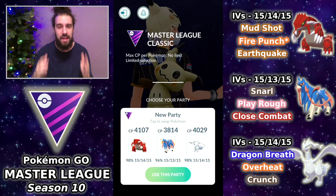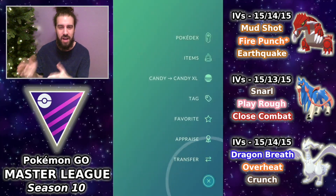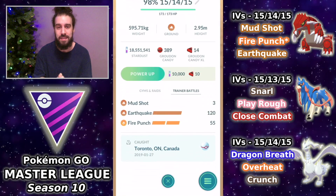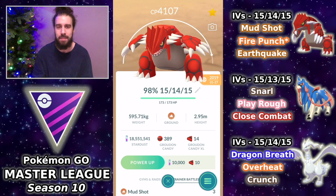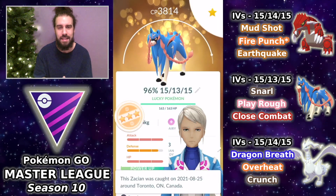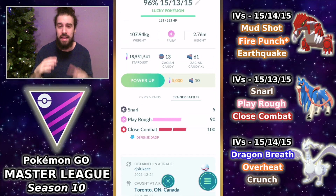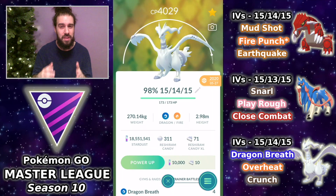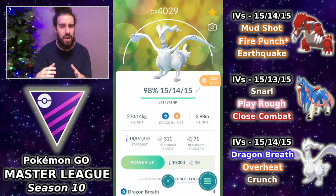I didn't have enough rare candy to build the shundo Reshiram because of the Zashian I recently got, which is a much more worthwhile investment and a Pokemon I think might be necessary to make Reshiram work. The team we're showcasing consists of Groudon in the lead, Zashian, and Reshiram in the back. This team is going to be extremely weak to Ho-Oh in the lead.